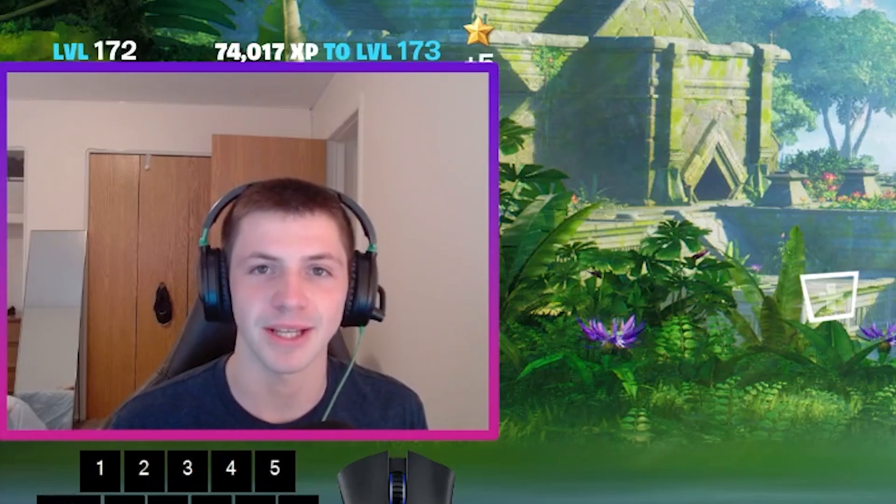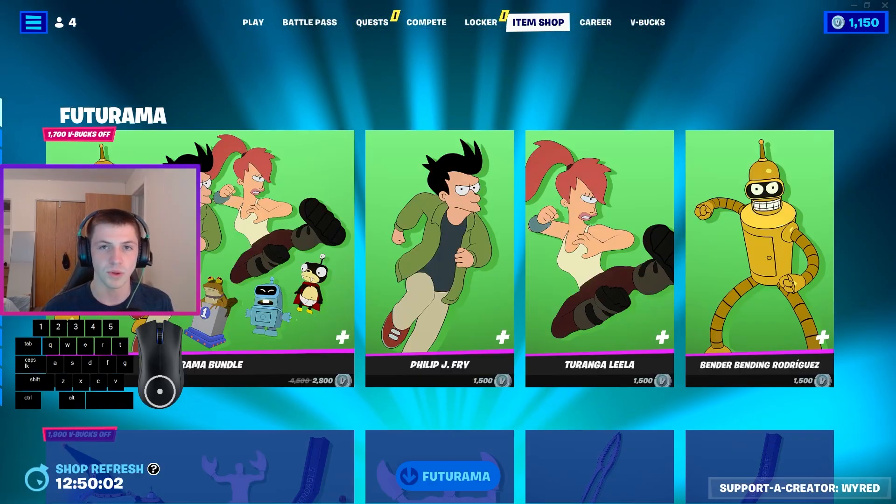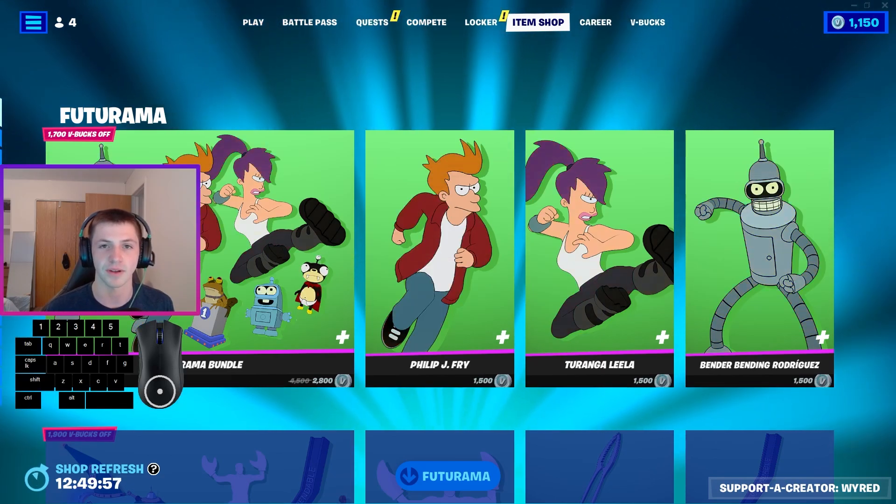Hello, what is up everybody, welcome back to the channel and back to another video. Today we will be going over the new huge update that Fortnite just released. Most of the new update for Fortnite is centered around the TV show Futurama, and some of the new skins and cosmetics can be found in the item shop.